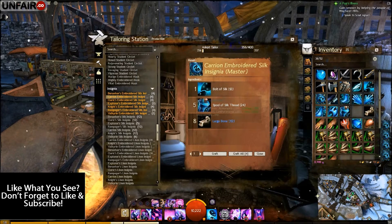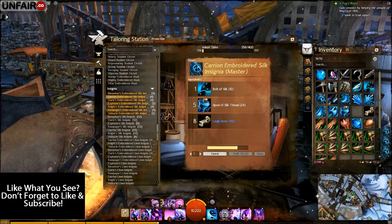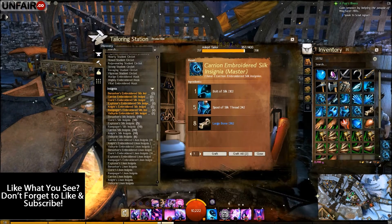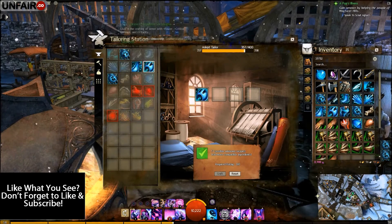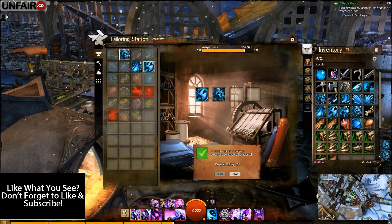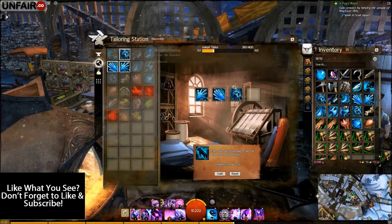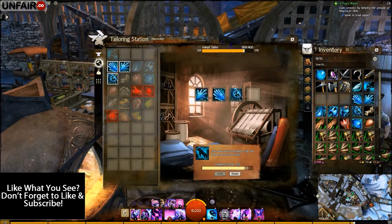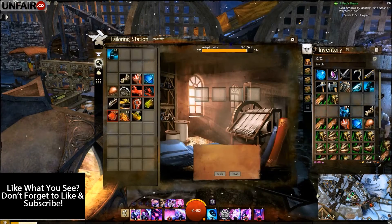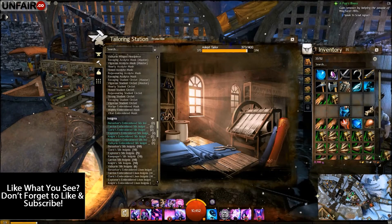Start by making two carry-on. If you need to make a third, great — if not, you'll save a little bit on materials. Go to the discovery tab and discover everything with the valkyrie inscription. Go ahead and see if you need to make a third carry-on.